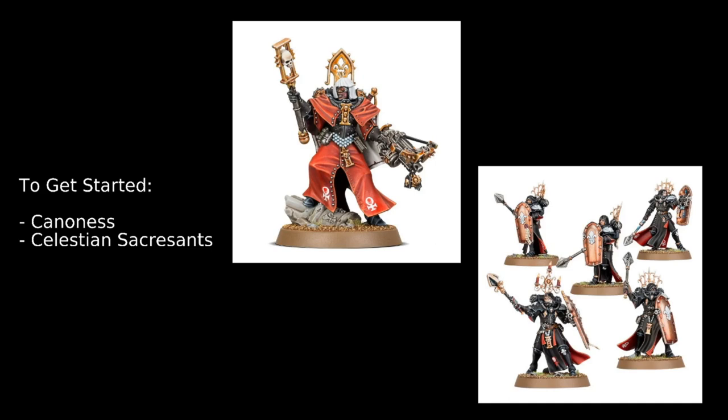She can also take Condemnor Bolt Guns, which are really good at taking out Psykers, and Plasma Pistols. She can take the Rod of Office where, in your Command Phase, you can select a friendly Order Core or Order Character within 12 inches — until the end of your next Command Phase, each time a model in that unit makes an attack, you can reroll a hit roll of 1. She also has a basic Order ability granting those rerolls to 1 for friendly Order Core units within 6 inches, or she can use the Rod of Office to pass it out to a unit further away.